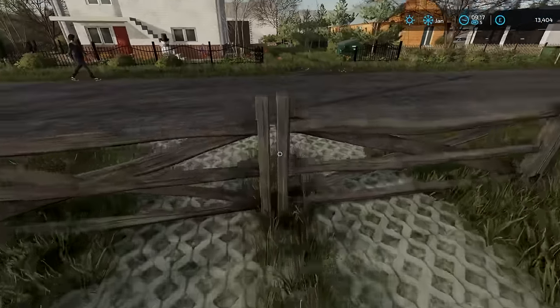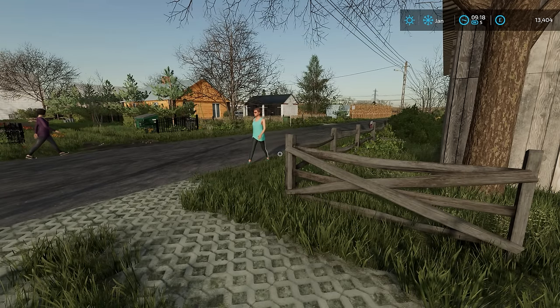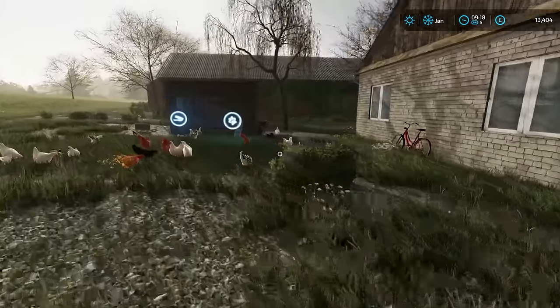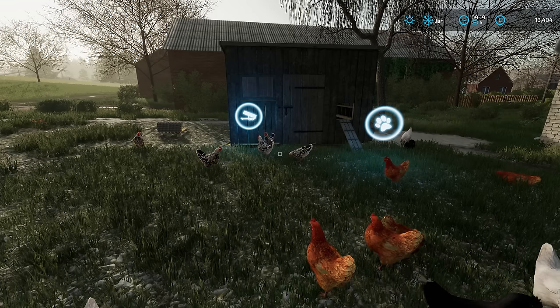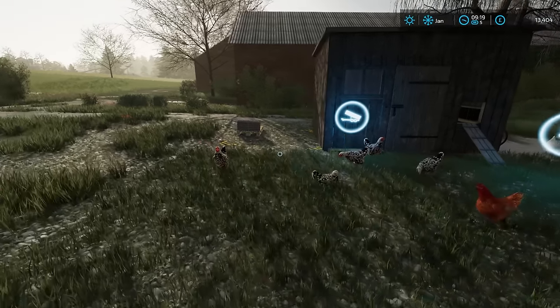Hello everybody and welcome back to Vintage Survival. So today, hopefully, we're going to be able to get our field drilled. I'm going to be putting barley in because the chickens are going to require some more food. We don't really want to be buying the food — it'd be really good if we could grow it ourselves. Chickens can take wheat, barley, or sorghum, but I think barley is the one I want to go for this time.